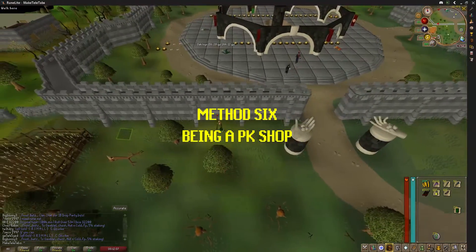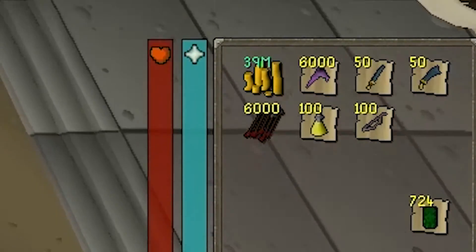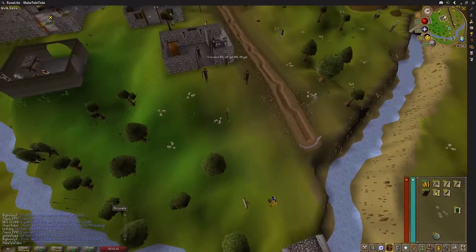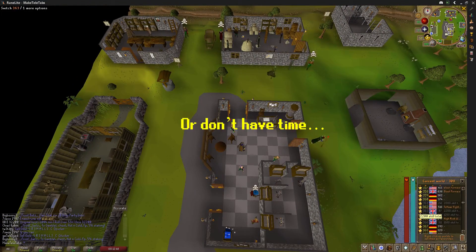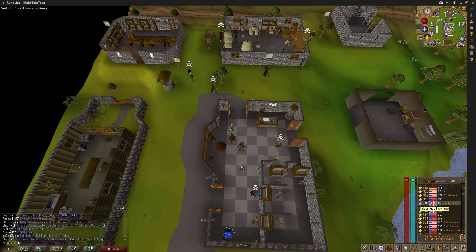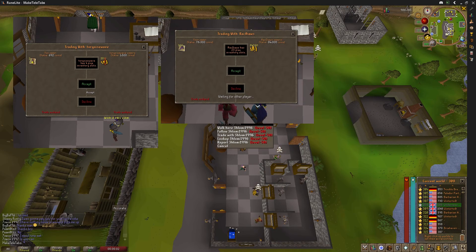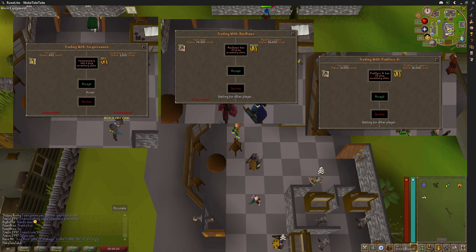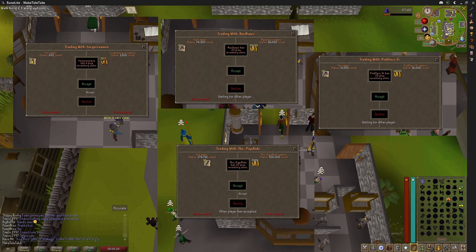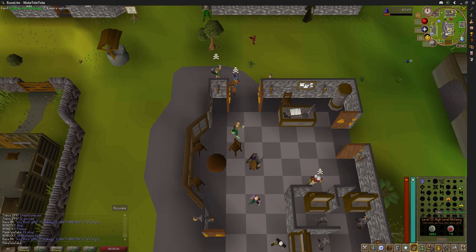For the final method, the sixth one, you basically become a PK shop. You buy PK items and go to the Edgeville bank in world 308 or 316 and sell PK items to players who can't be bothered going to the GE, making a little profit on each sale. I'll admit this isn't a solid money-maker — sometimes I stood there for a few hours and made 10k, sometimes 10 minutes and made 500k. I do it while AFKing. I made some sales in about 20 minutes, ending up making about 150k.